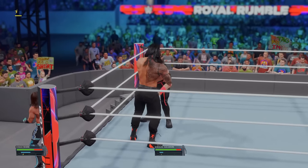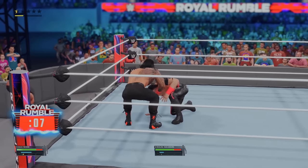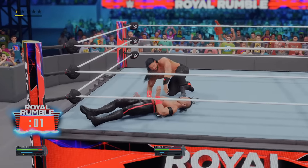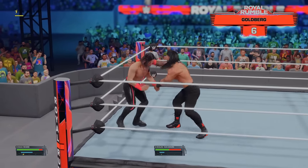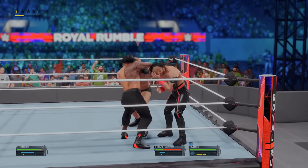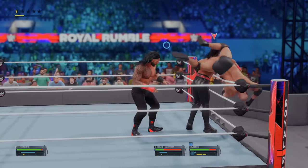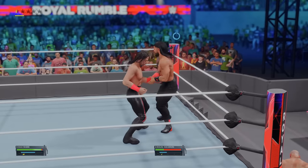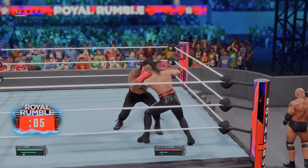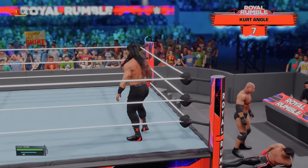Entrant number 6 is Goldberg. Goldberg enters with one and a half finishers — how does he have that going for him? Shinsuke is stealing my upgrade points, so he's got to go. I saw it coming — the way I hit Goldberg off of me, I knew he was going to eliminate Shinsuke. And there goes Shinsuke. Three eliminations for Roman.